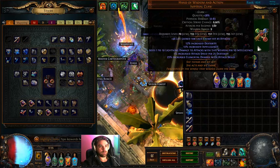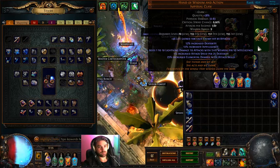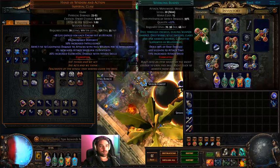Let's start with the gear. Two Howa Claws — fundamental. Percent increased Dex, percent increased Intelligence, attack speed per Dex, weapon elemental damage, and flat lightning damage to attacks with this weapon. This is build-defining and this is what we're building around. It is fundamental — if you don't want to use the claw, place if you build.